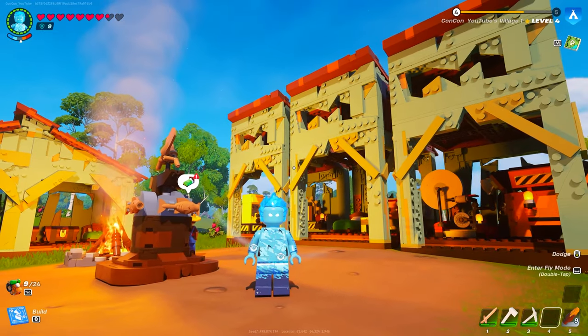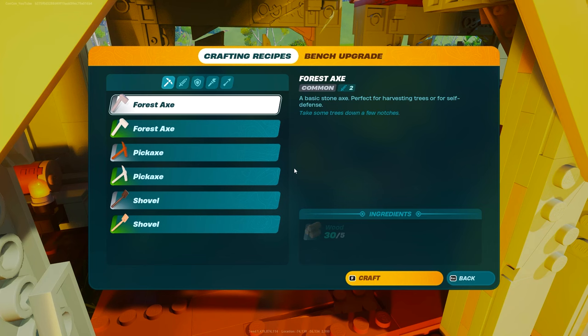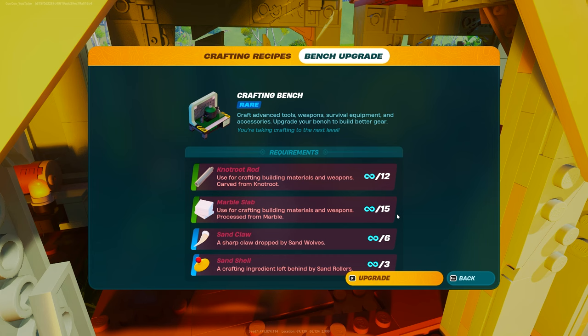In this video I'm going to show you how you can upgrade your workbench to the next level, but you're going to have to find sand shells and sand claws. If I go ahead and go to my crafting bench and check the bench upgrade, you'll see here that we need 12 knot root rods, which we know how to get already from the caves. Same with the marble slabs — you need 15 of those.